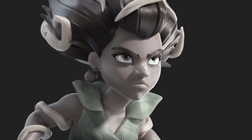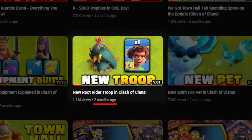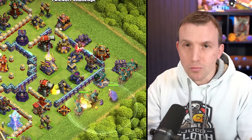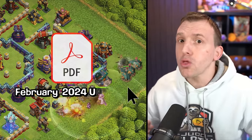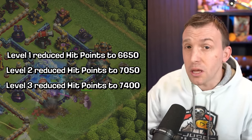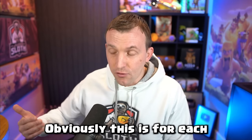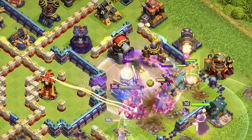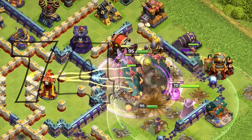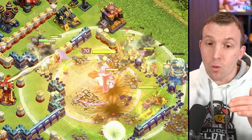On to balance changes — I'll discuss the ones with the biggest impact. I mentioned my Root Rider attack; they are getting a slight nerf. They were released when Town Hall 16 first came out, and now with more defense levels being upgraded, that will inadvertently hurt the Root Riders as well. Levels 1, 2, and 3 all get hit point reductions. At level 3, a Root Rider loses 600 hit points, but they still have a massive 7,400 hit points, so I really don't think it will have that big of an impact — it just brings them more in line with the intended balance.